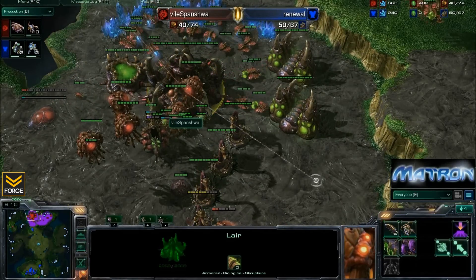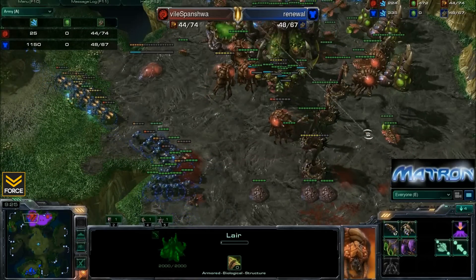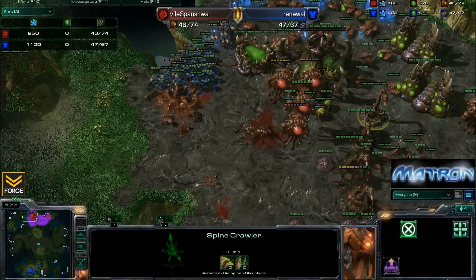Spanisha's gas and minerals are getting very high, and it is 32 harvesters to 23. Renewal, I feel like, has to really continue this - it looks like he will, trying to find a better angle away from the spinecrawlers. Spanisha might have to uproot these and try to root them again. The fourth queen does go down - no queens on the field for Spanisha.